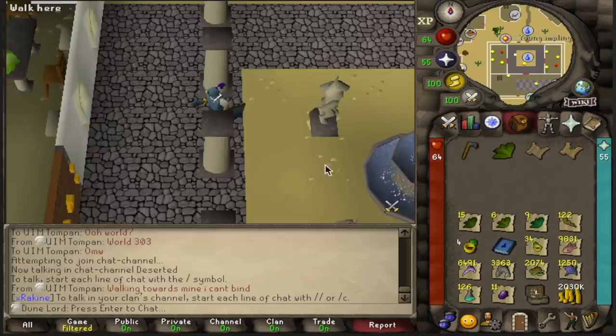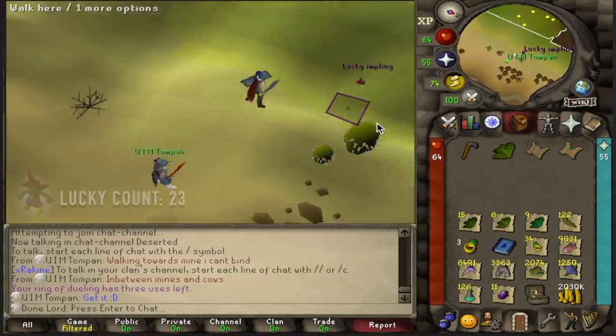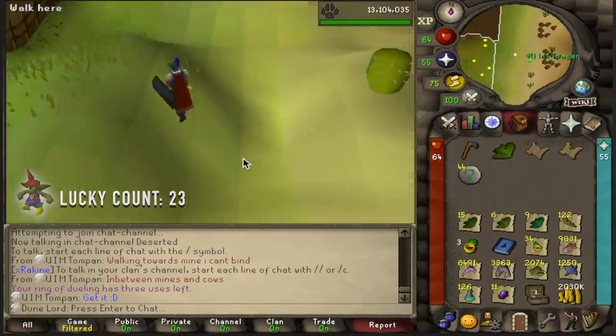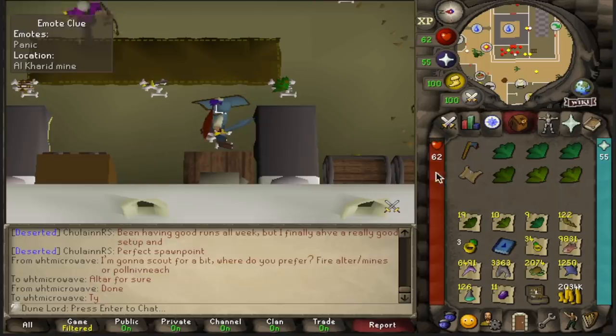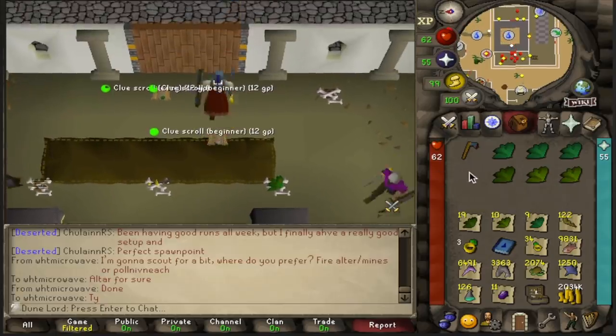In the middle of killing some Alcarid Warriors, we got a Lucky Impling scout — 44 nature runes, not very good. But we have gotten a second Alcarid beginner clue step, which is pretty dang cool.